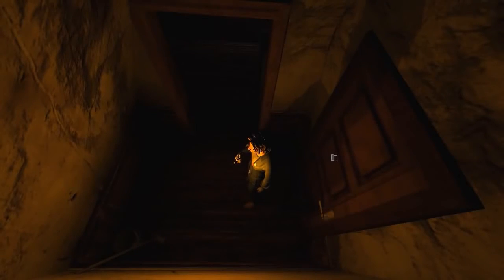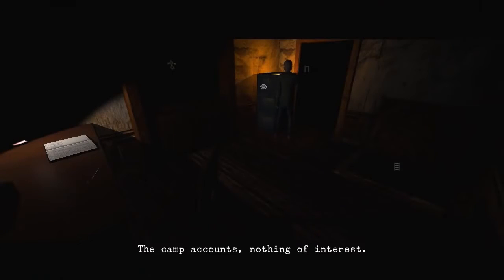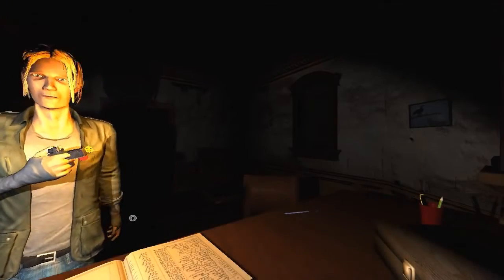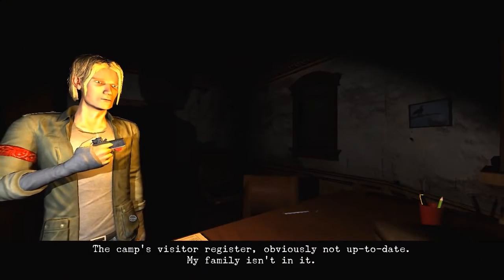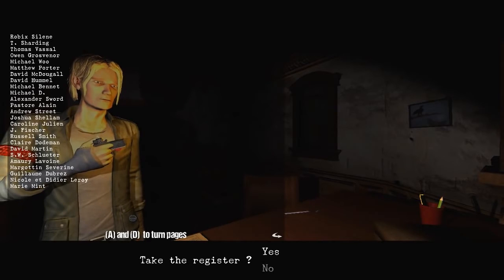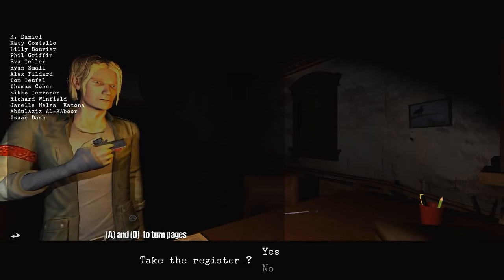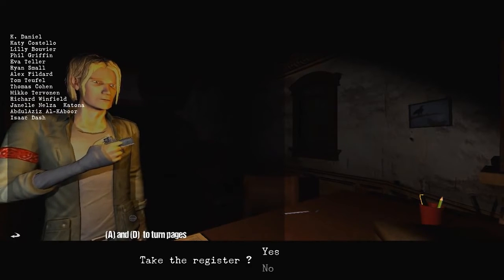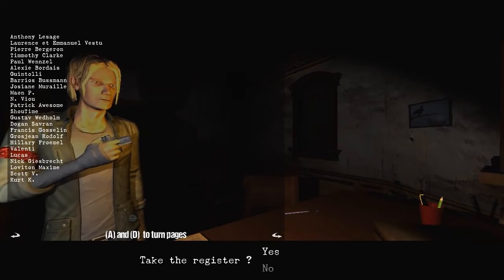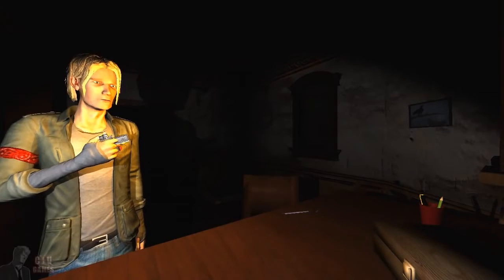Let's look at the filing cabinet. The camp accounts - nothing of interest. Some sort of book here - the camp's visitor register. Obviously not up to date. My family isn't in it. Alright, there's quite a few. Two and a half pages. I'm just going to skim read it for any names that might be notable, like Dean, Dana, Dewey, David. Wakanda maybe? I don't know. Nothing yet. I'll take the register though - I might need that at some point later on, you never know.